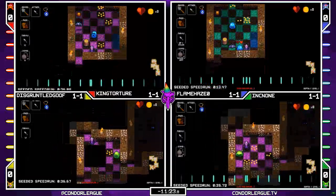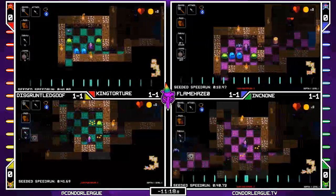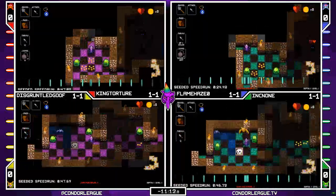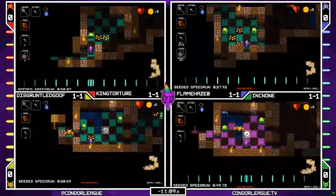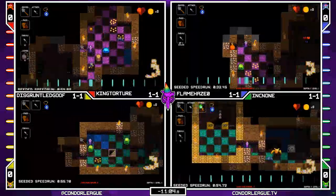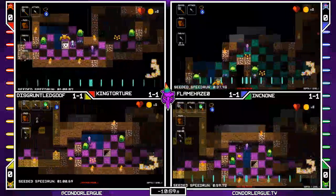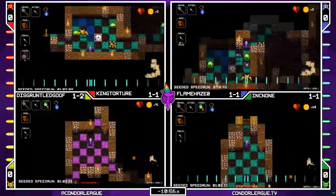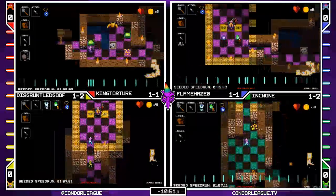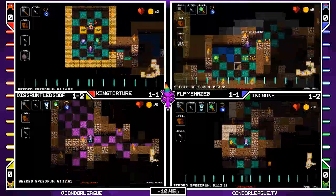Really annoying room here though — those blue slimes. Have to kill them in the top position to be able to get through here. Direbat blocking up the shop here as well. I think it was Goof by a very slim margin, pretty much even. Very rough 1-1 though — long-winded layout and some pretty nasty enemy placement.